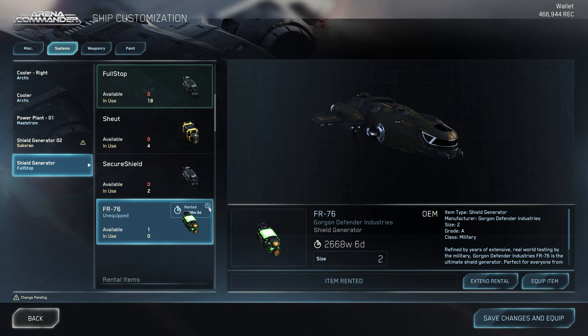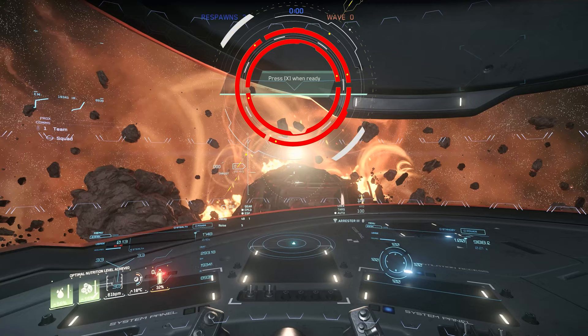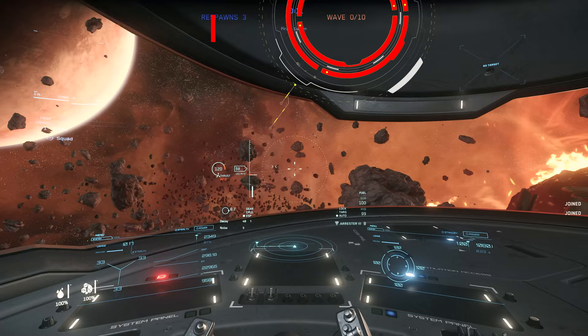We equip a ship and save it once, which then makes it active — there is no display of the currently active ship. When your team members have activated ready, the group leader can start the game, though the aforementioned bugs can always occur. If the jump into the game was successful, all participants must confirm their readiness with the X button and the Pirate Swarm Mode begins, with the first of a total of 10 waves, whereby these increase in intensity and difficulty.